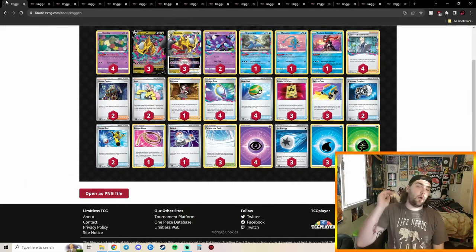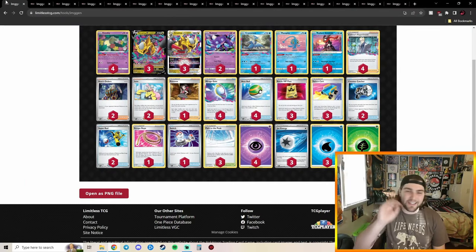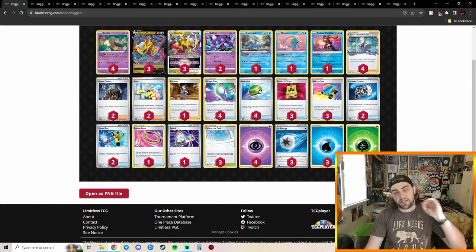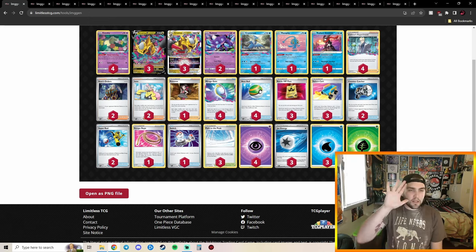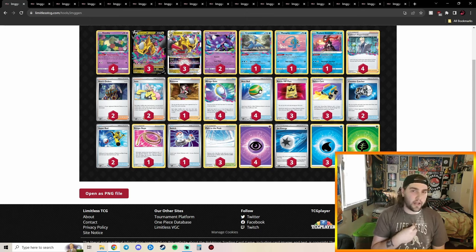Don't forget to leave a like and smash the subscribe button. Let's jump into those decklists. Starting off with Lost Tina — I'm not going to spend too much time on Lost Tina. It was the safe pick for LAIC; it's the deck I would have played had I gone to LAIC.